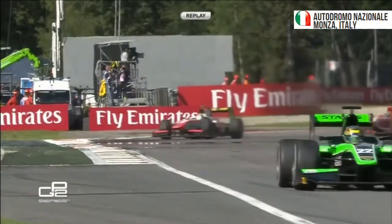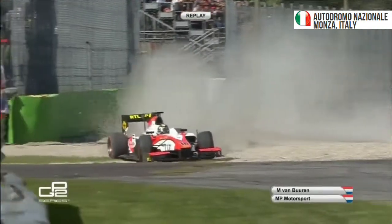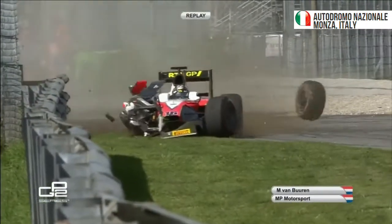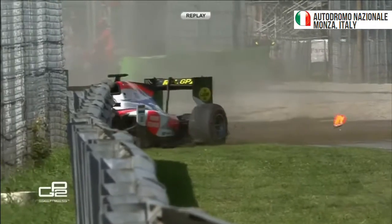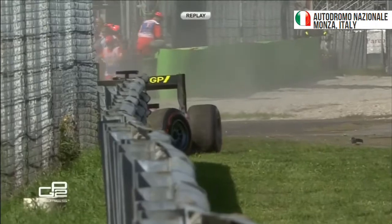Let's see how it happened — he'd lost it a long way before he got into the corner. It looks a big impact. It's a high-speed corner here at Ascari — shifting up to fourth, nearly fifth on the exit, and he's just lost it through the right-hander. Look at the damage caused to the front right. That's a pretty big one for MP Motorsport.